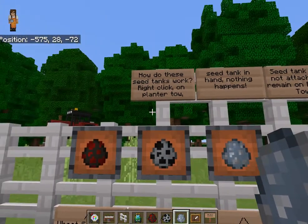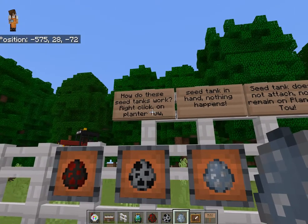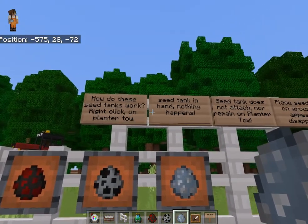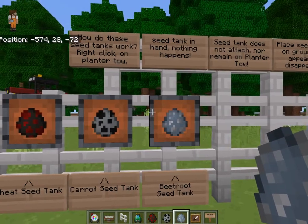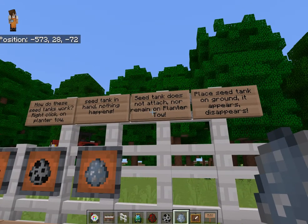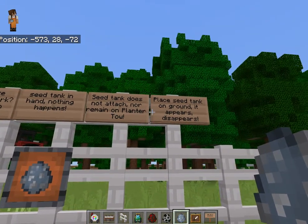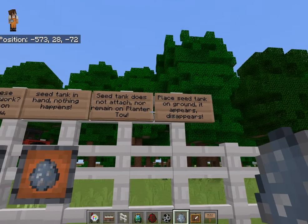What happens is that when you click on a planter toe with the seed tank in hand, nothing happens. When you have the seed tank in hand and you attempt to place it on the ground, it briefly appears and then disappears.